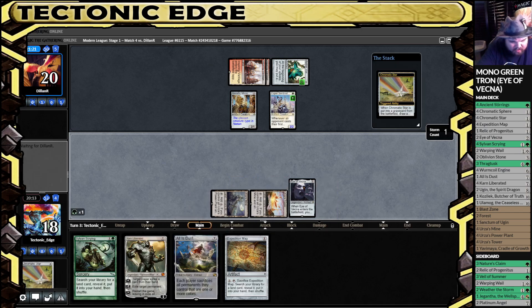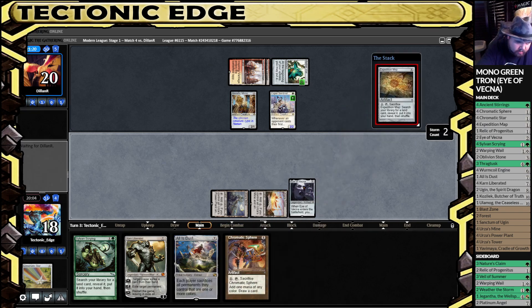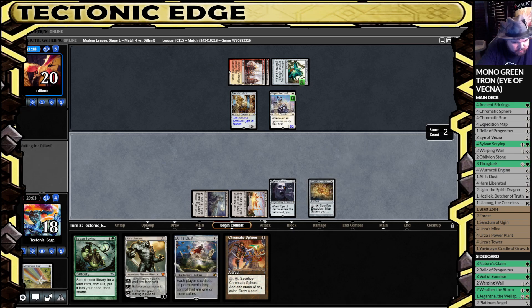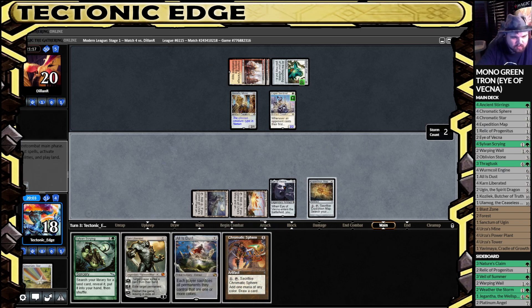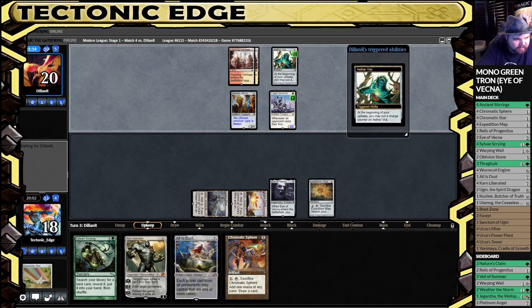If we can draw a land off the top — nope. This is rough, arguably a worse start than that last hand.